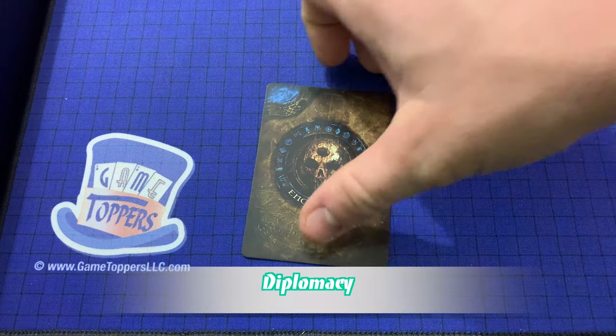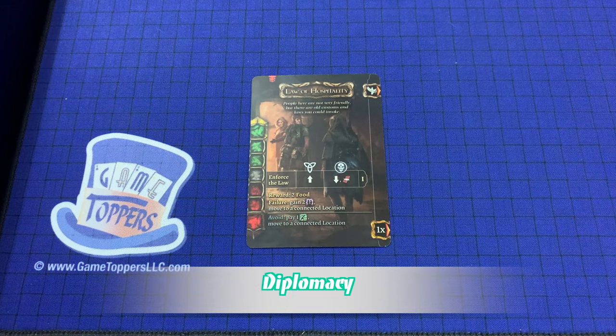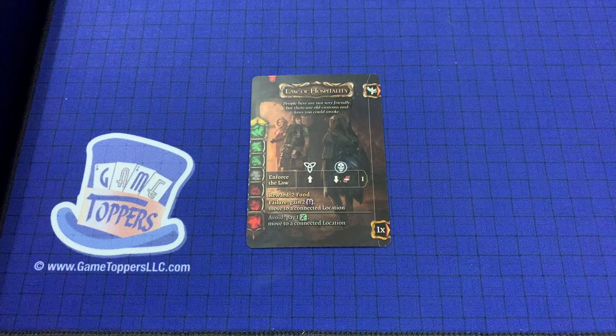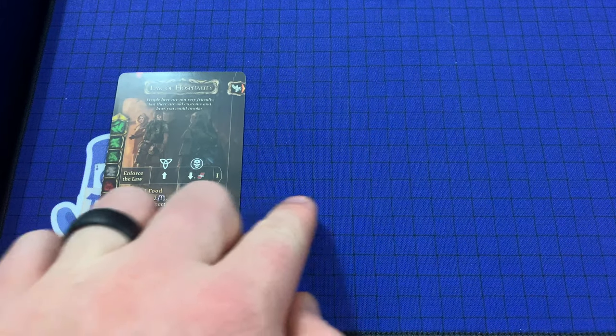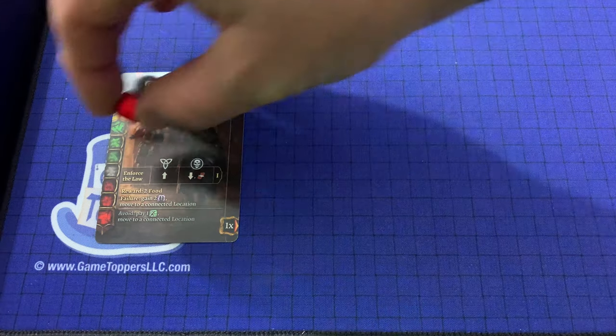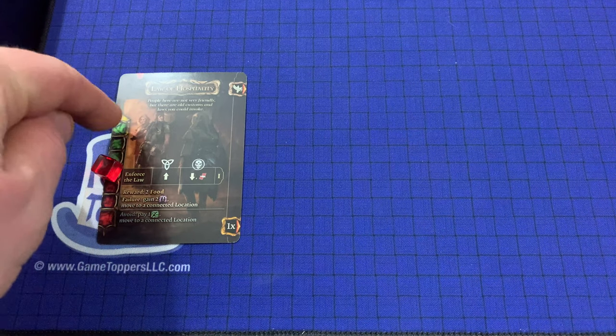The blue encounter cards in Tainted Grail are diplomacy encounters. Diplomacy is handled similarly to combat, and so many of the rules I will simply gloss over as I've already covered them during the combat section of this video. However, there are some key differences we're going to cover in detail. The core mechanisms are the same — players will build a long line of cards to the right of the encounter — but this time the players are trying to push a marker up a track to the top of it.